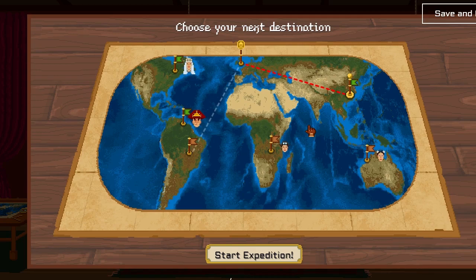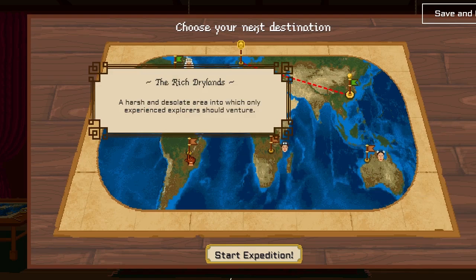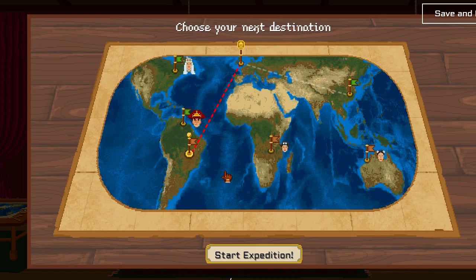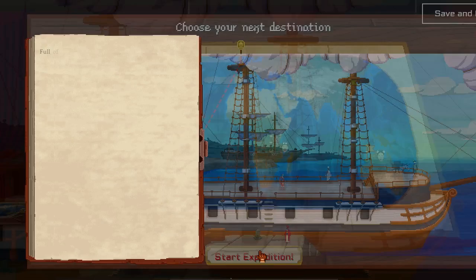Hello guys and welcome back to Curious Expedition Exode 2. In the previous episode we completed the first journey and we now have an option of two lands. We have a rich dry land — a harsh and desolate area into which only experienced explorers should venture — or a dode grassland, a well balanced region, kind of similar to the previous one we've been to. I think I feel quite confident that we should go to this one.